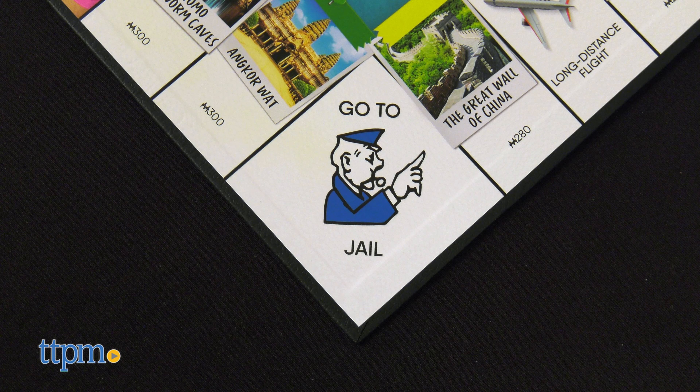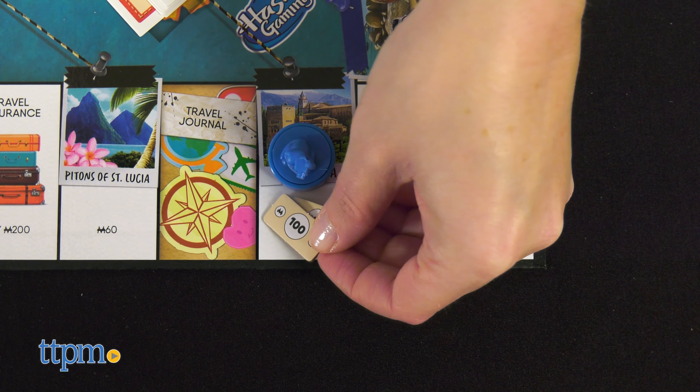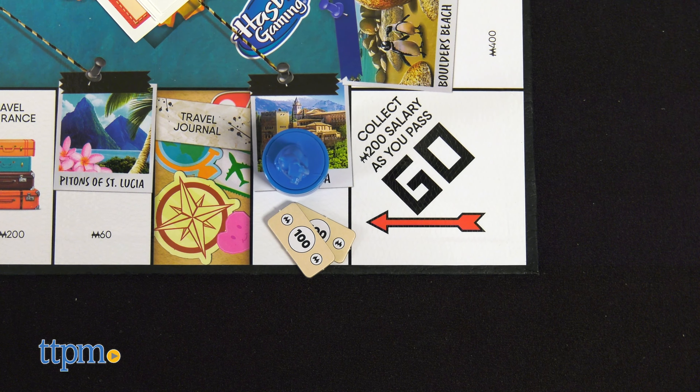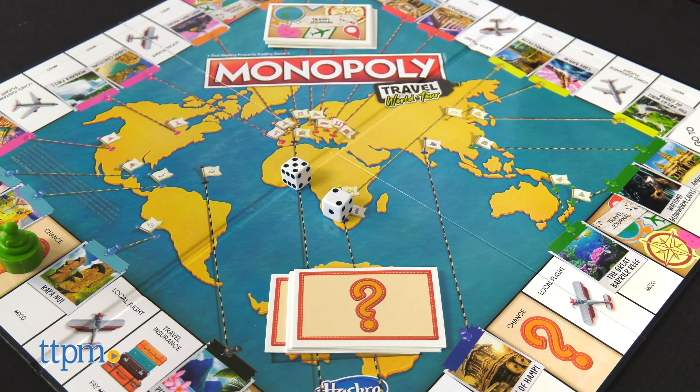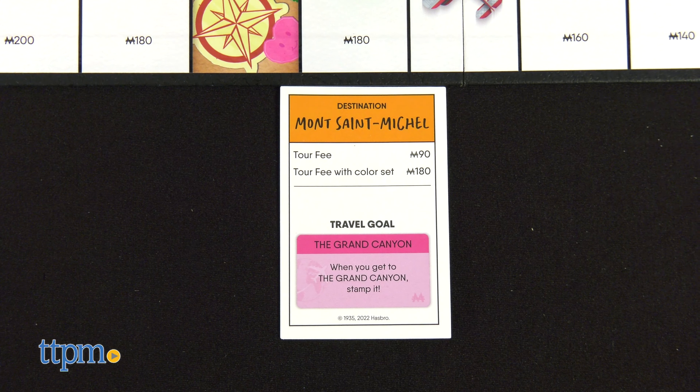You'll also find go to jail and just visiting spaces, and when you pass go, you get 200 Monopoly dollars from the bank, just like in regular Monopoly. This is a fun new twist on Monopoly, perfect if you love this game and like to travel. Now you can travel without leaving your house!